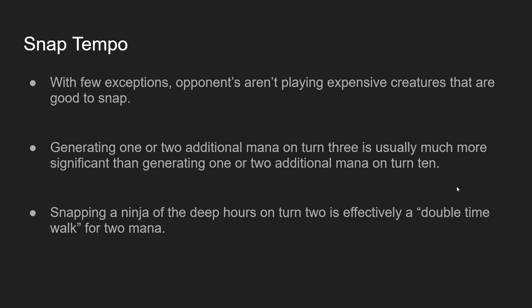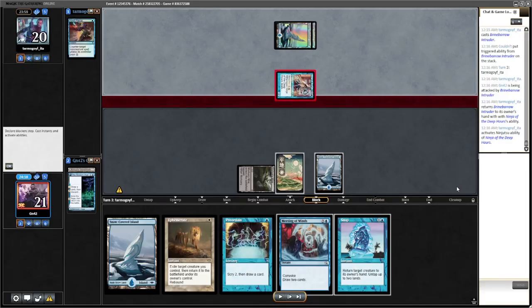An example of this is snapping a Ninja of the Deep Hours on turn two. Even though maybe you don't get to use the mana off the Snap, it's effectively a double time walk for two mana. This is my opponent's turn three — they don't actually have a third land drop. They played a Fairy on turn one, maybe spell pierced my thing on turn two. On turn three they're tapping out for a Ninja. I'm going to be able to Snap the Ninja, untap, cast some spells of my own, and then they're going to have to spend their fourth turn replaying a Fairy. Only on their turn five will they be able to replay the Ninja, making Snap an extremely powerful tempo tool.